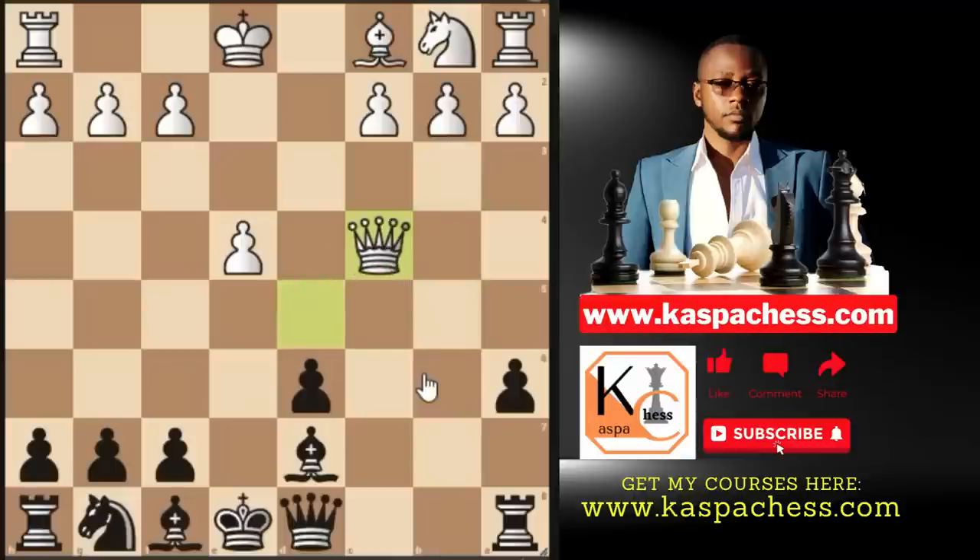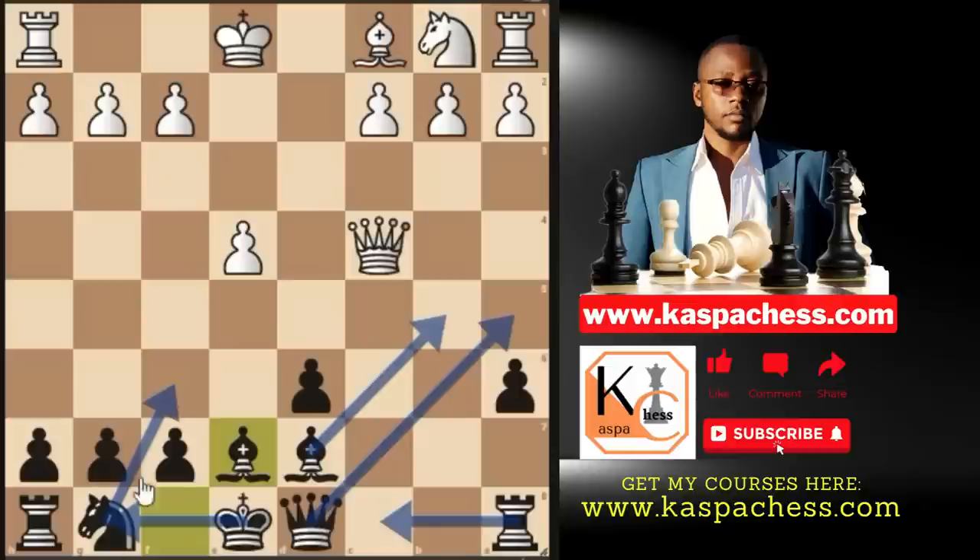It doesn't even matter where white puts his queen, because the next move will win the light-squared bishop. The best they can do is take the pawn and then take the other pawn. Then we play bishop e7, and our plans are very simple: knight to f6, castle short. We also have moves like queen a5 check and bishop b5 attacking the queen, and later rook c8. So from here we are going to have a great game — that's the Noah's Ark Trap. The Ruy Lopez is a positional game; your concentration should be to strengthen your center and play from the queenside, with pieces well developed on the most active squares.